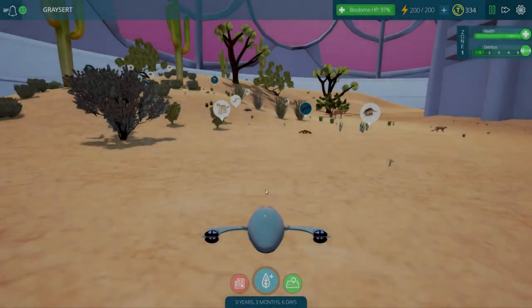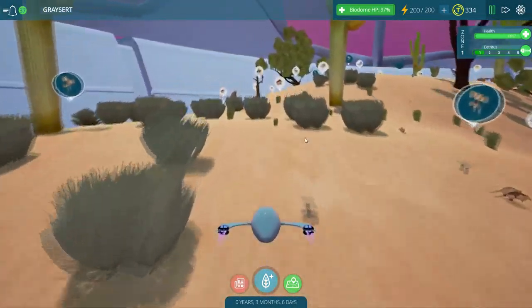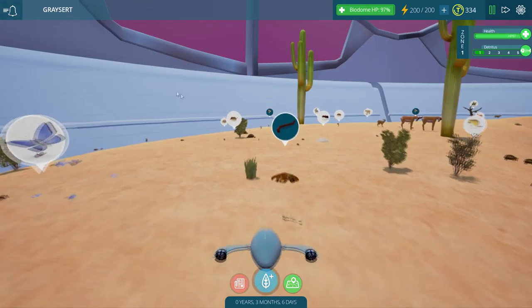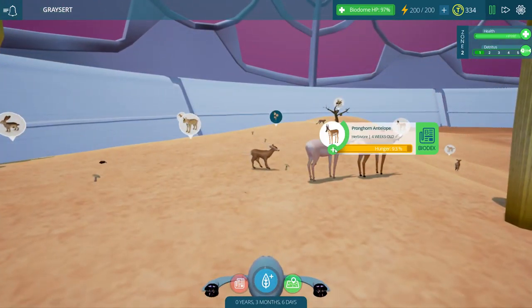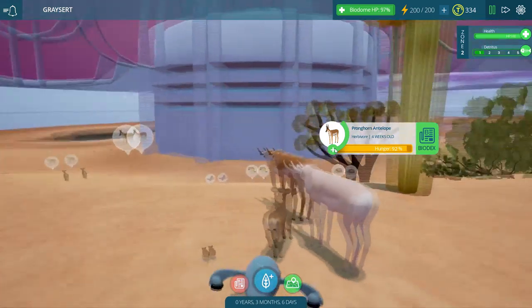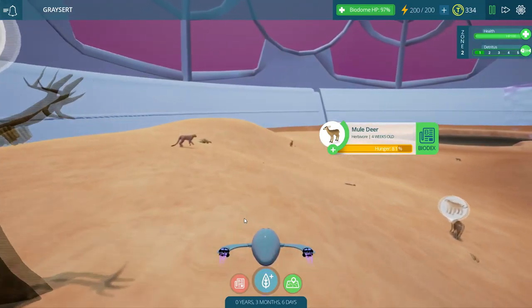Hello everybody, GraystoolPlays, and we're back in the Grayzert, as it's called — no time for BS. I want to make sure that our desert is doing quite well here. We have all kinds of alerts, but it doesn't look too bad. These antelope, what are they doing? They're just kind of hanging out next to one another, looking solemnly at the ground. They don't look very happy, while this little mule deer kind of passes on by.